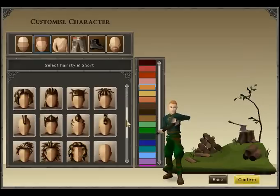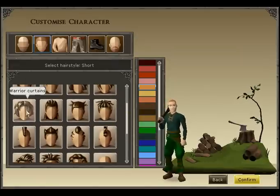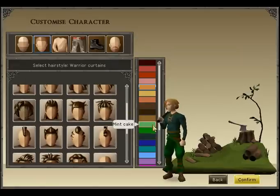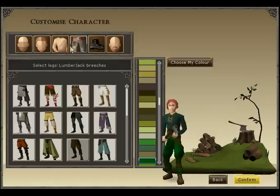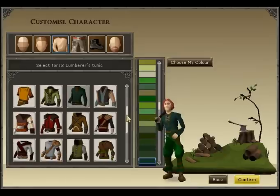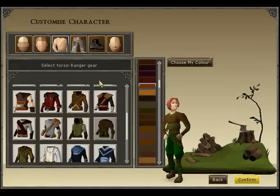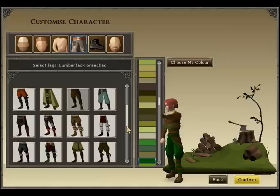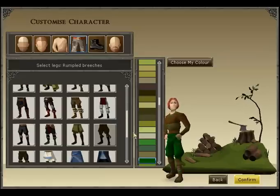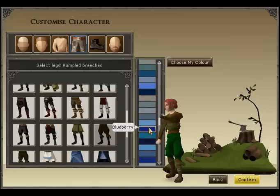You then come to where you can choose your hairstyle and color. I'm just going to go with some warrior curtains and make it red. You can then go to the shirts and choose a different shirt style — I'll go with ranger gear and you can choose various colors, and again various colors for legs or pants as well.